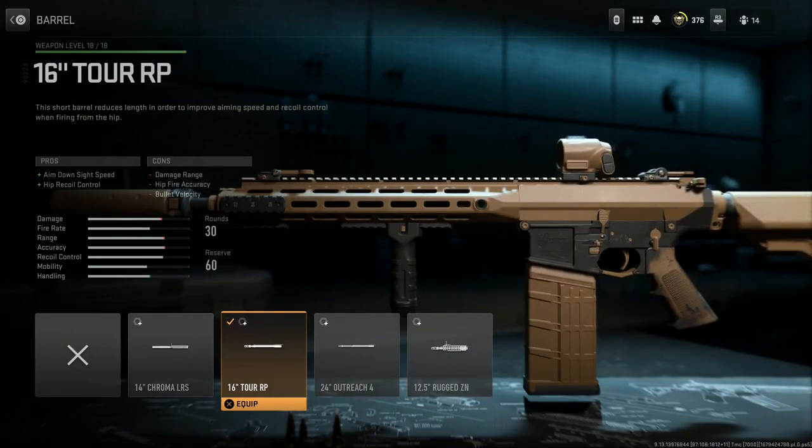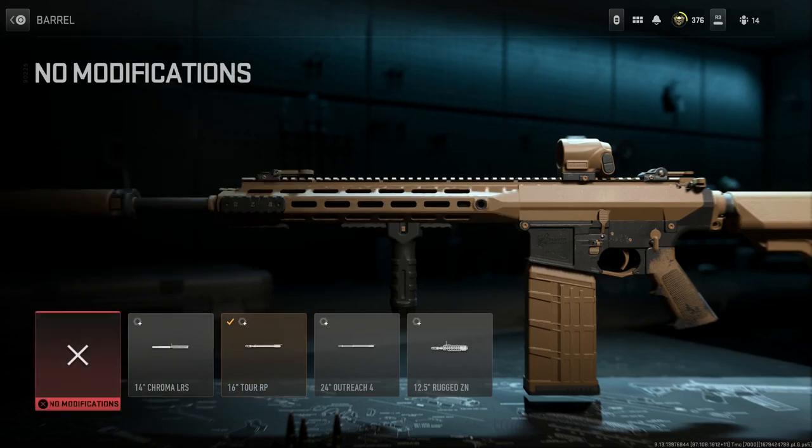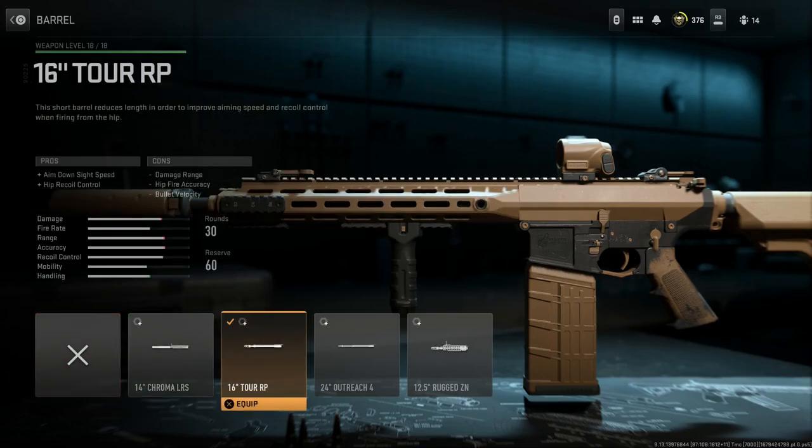Next up, the 16 Tor RP barrel. The EMC primarily comes in a 16-inch barrel for the SR-25; at base I think it's an 18 or 20-inch barrel, most likely a 20. The 16-inch gives us aim down sight speed and hip recoil control. Cons are damage at range, hit fire accuracy, and bullet velocity — but that damage at range will have zero impact in how we're using this. It doesn't affect us whatsoever.